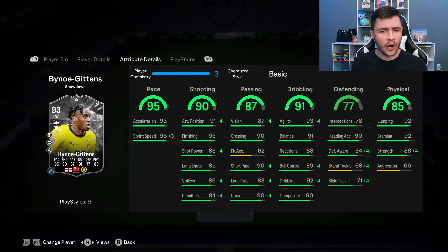He has the finesse shot play style plus, so I'm leaning more towards the Hawk chemistry style. The 87 passing is a decent stat — nothing too crazy. He has 90 crossing, 90 short pass, 83 long pass, and 90 curve.